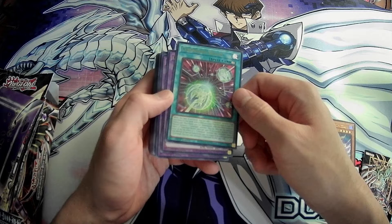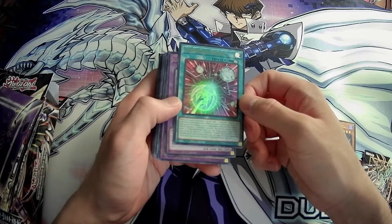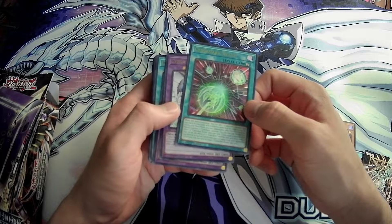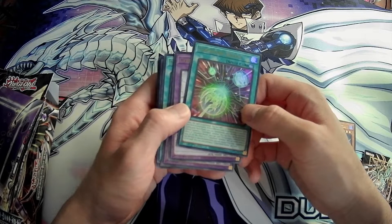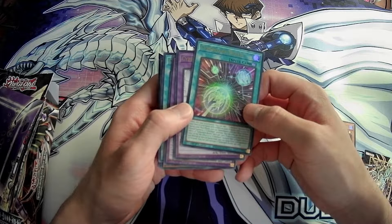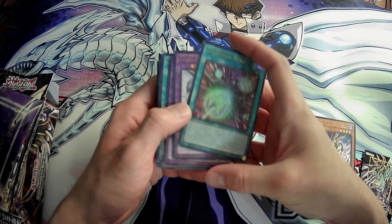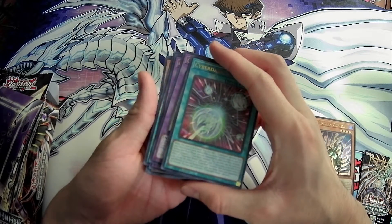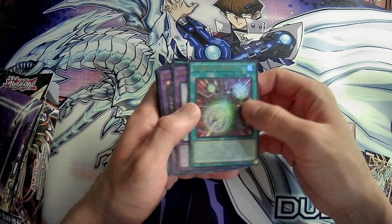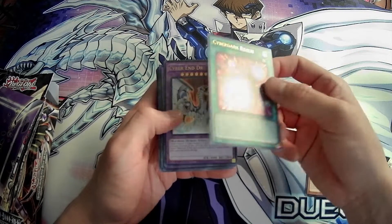Next up is Cyberdark Realm. This card is basically a ROTA for any Cyberdark monster. You also get another normal summon of Cyberdark, so this is just amazing support. Once per turn, if you equip a monster from your grave by the effect of a Cyberdark monster that activated when it was normal or special summoned, you can equip from your opponent's graveyard instead, which probably won't come up unless you're using silly cards like that Rebirth card from Brothers of Legend that changes types in the grave for your opponent.